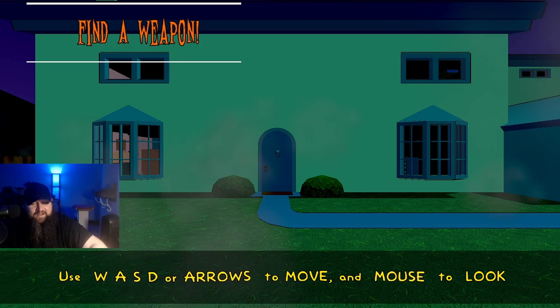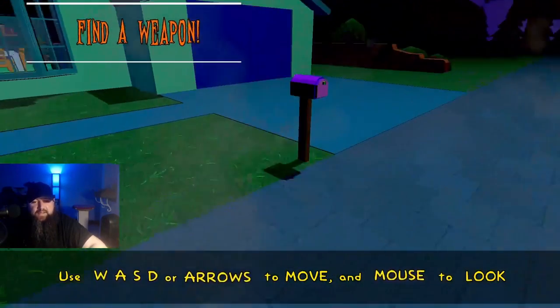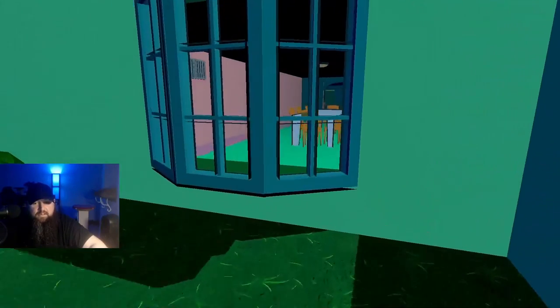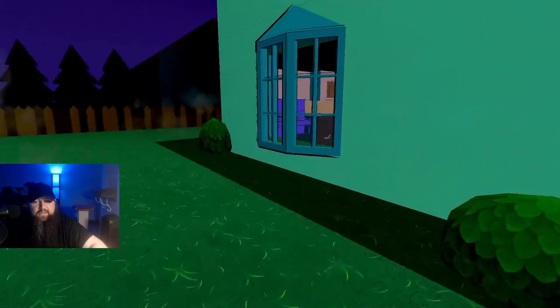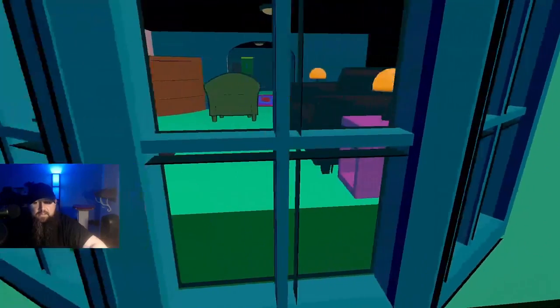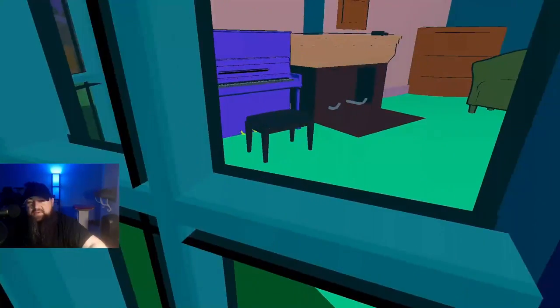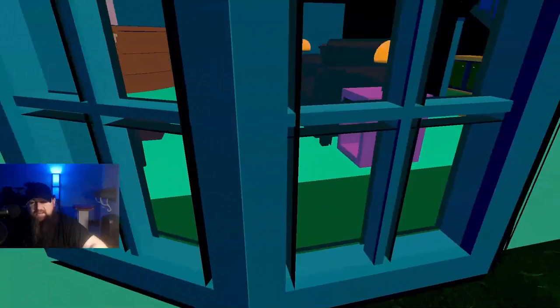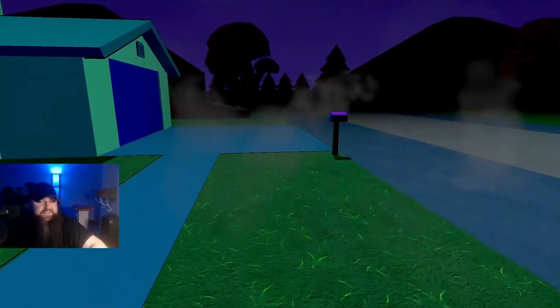Oakley Doakley. Alright, WASD, arrows to move, mouse to look. What do we got here? Dude, this is actually so freaking cool. This more looks like the Family Guy house compared to the Simpsons — there's a piano. And we all know that on the Simpsons, the couch sits in front of the TV. Just saying, that might be a little bit off.